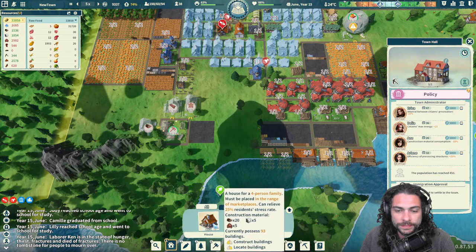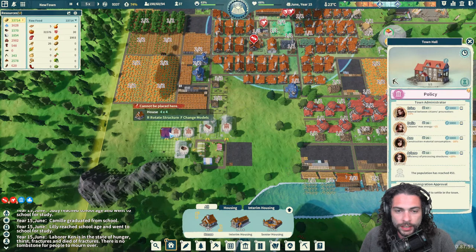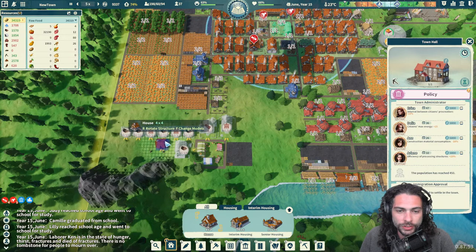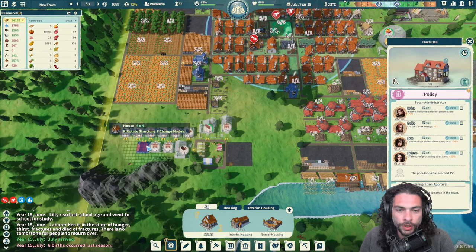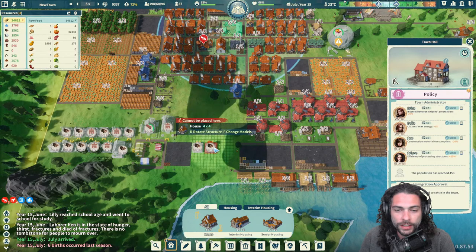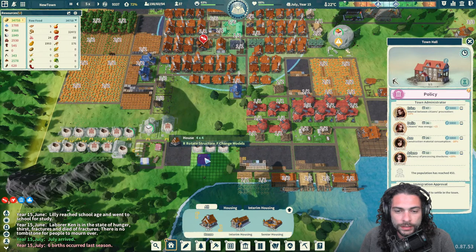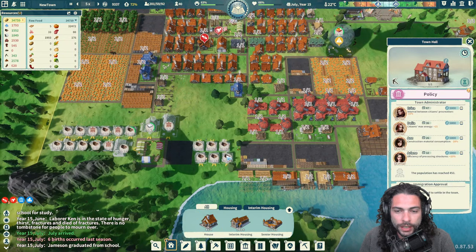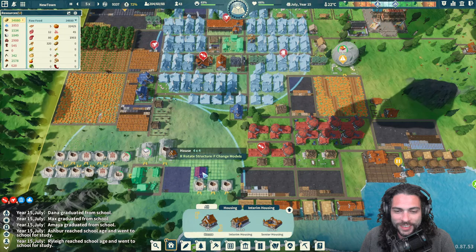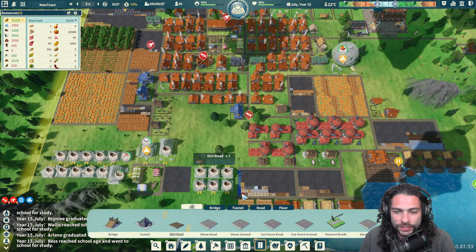It looks like they're almost done — there they go. We'll go ahead and place down rows and rows of houses. I want to cancel these three homes and just move them over a square so I can get another road next to all these storage yards.